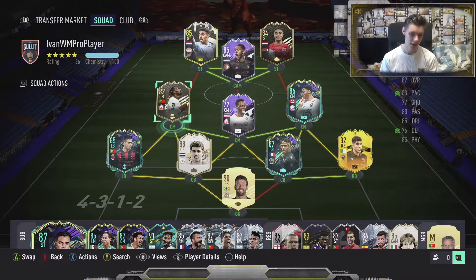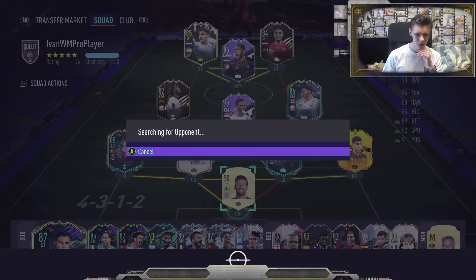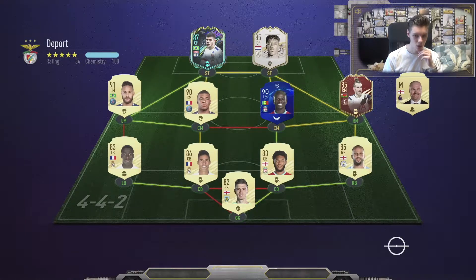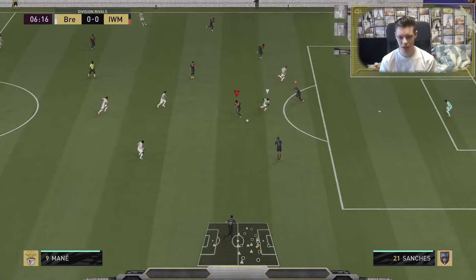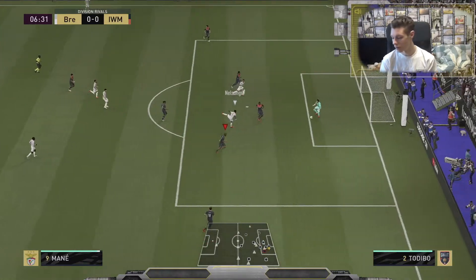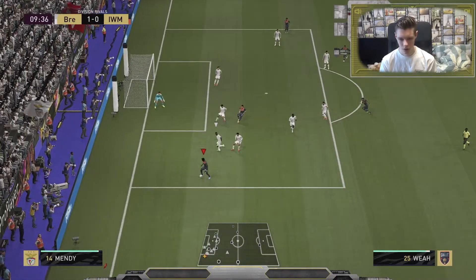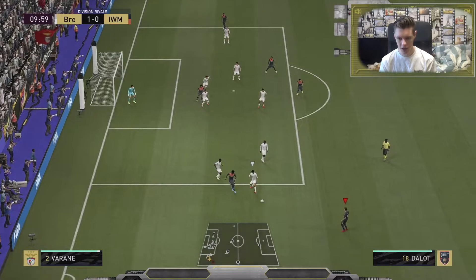So let's go to Division Rivals and check all these guys. In terms of Timothy Weyer, it took me around 15 to 20 minutes to complete him. It's very easy and I'm a very big fan of EA Sports making this objective so easy to complete, because I think that's a real gift. 26 milliseconds of delay — that's even better. And you don't feel that this is a silver card.